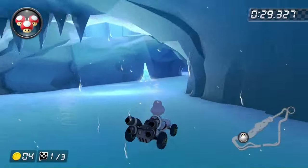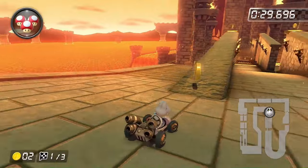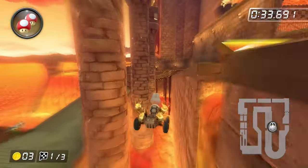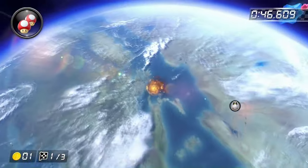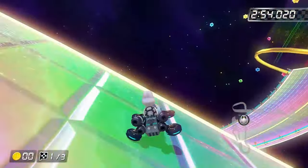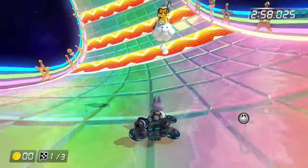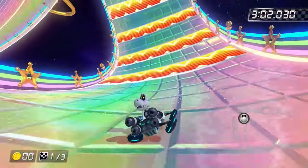For the Spiny Cup, Madrid Drive and Rosalina's Ice World were both pretty easy. Bowser's Castle 3 has a lot of boost panels in the last section, but you can fly off the course and Lakitu brings you to safety away from all of them. And Wii Rainbow Road is 100% not happening — there are like 20,000 boost panels and a billion boost panel ramps. I tried going off course to see if Lakitu would bring me past them, but he didn't, so I'm marking it as impossible.